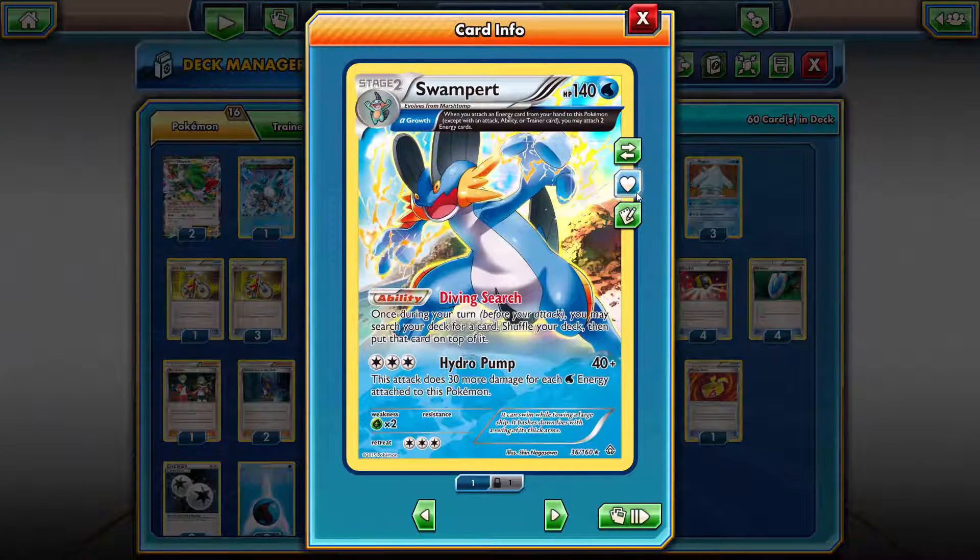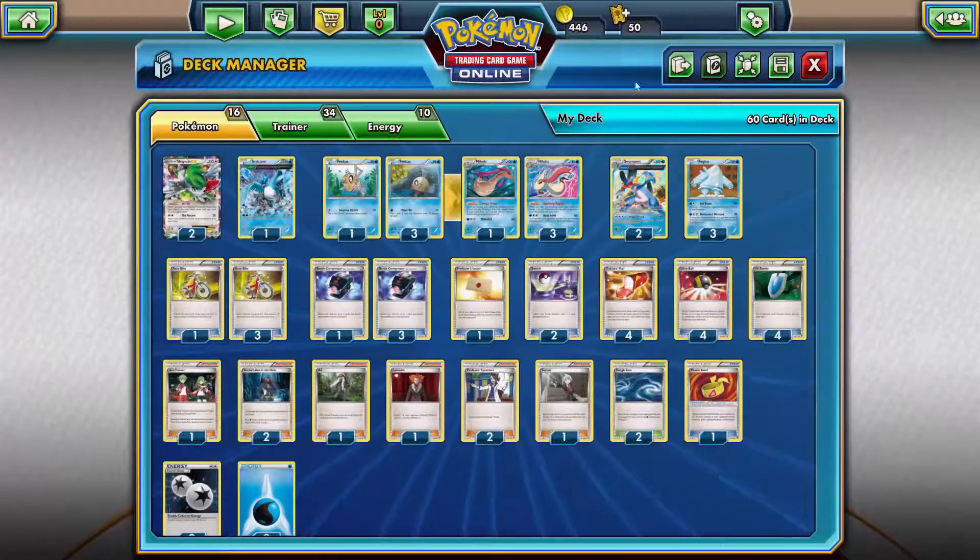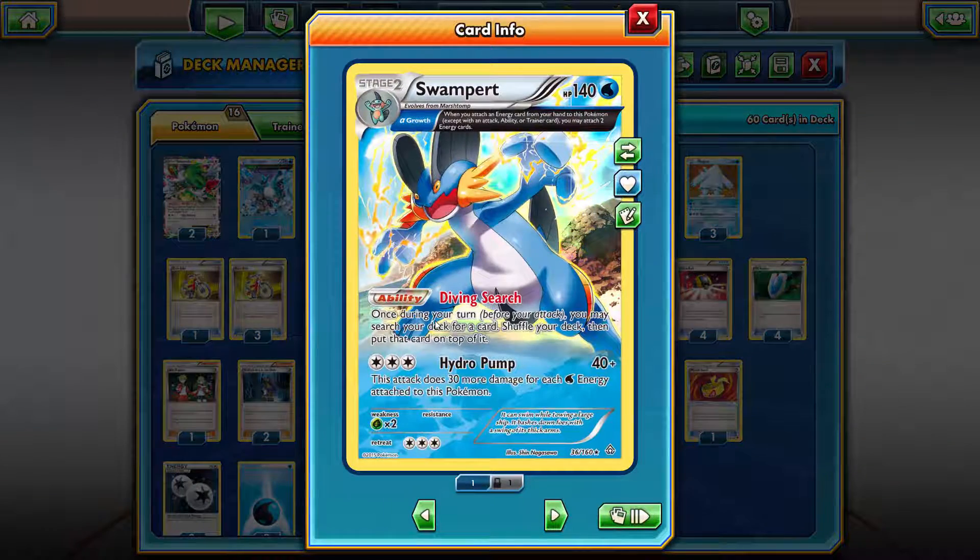Two Swampert, which obviously we're going to Battle Compressor and use Archie's Ace in the Hole to get it back on the bench. With its ability you can search your deck for any card and put it on top, then draw it next turn or Sycamore to draw it. And the attack is 40 plus 30 for each water energy, so combined with its Growth - you can attach two energies per turn - and using Milotic's Energy Grace to attach three from the discard pile, you'll hit for quite a lot, and obviously with Muscle Band as well.